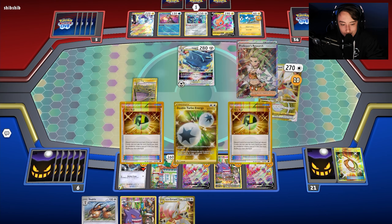Getting into game two — hopefully we can set up as much as we need. We have access to Battle VIP Pass and a supporter, so things aren't looking too bad. We're playing against a Bidoof opener — could be an Orc variant.